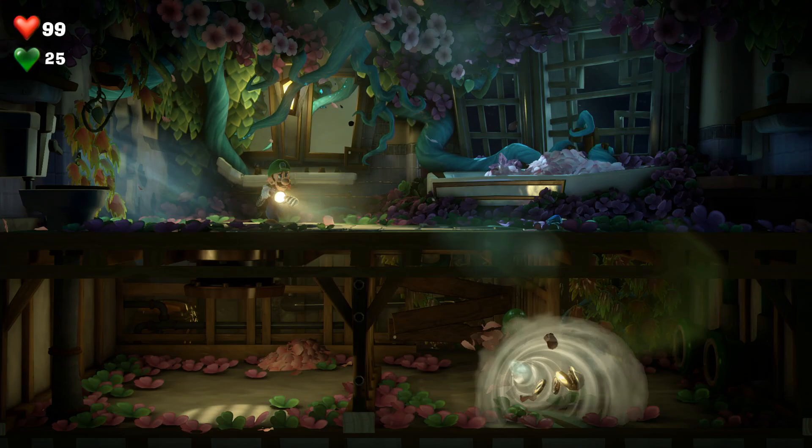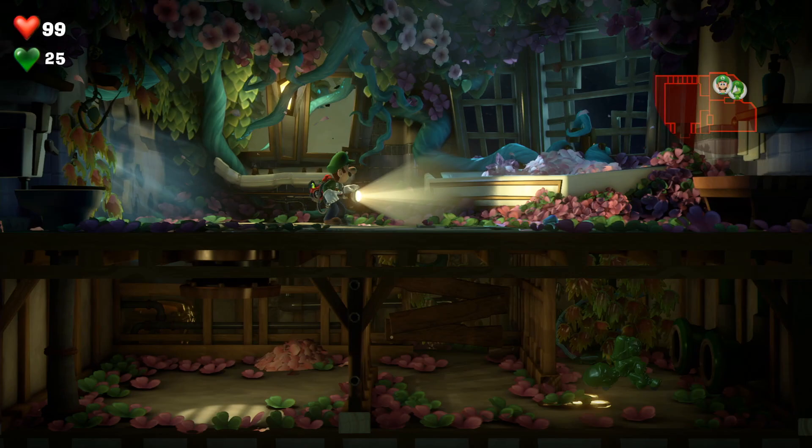One example is that as Gooigi, I was able to slip through a drain pipe and check out an area underneath, while you were blowing leaves or something like that above. But Luigi can open doors — Gooigi can't open doors.